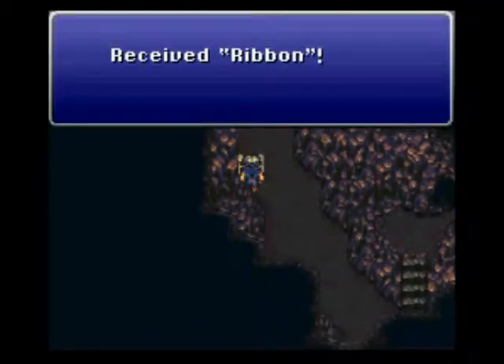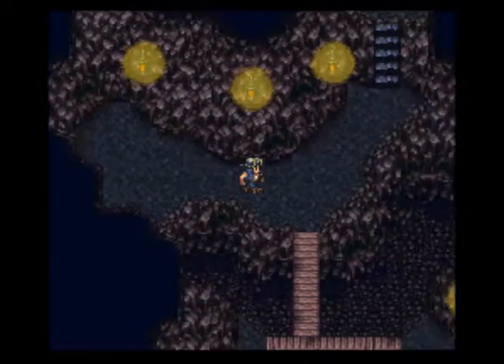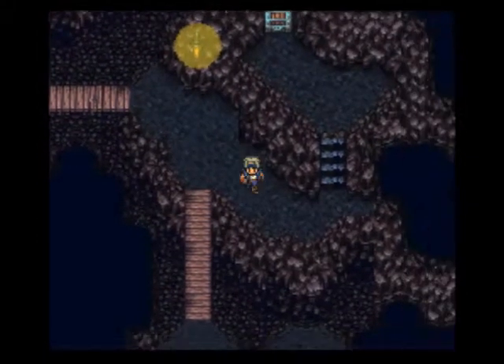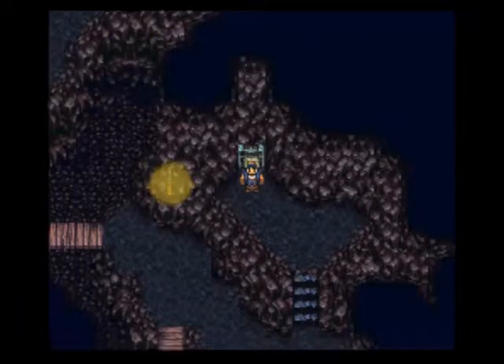Right here we get another ribbon from upgrading it. Now there are a couple more chests I want to get, and then we're done here. We get an elixir. And we get a pod bracelet. Now you want to hold on to this — do not sell this or do anything with it. I'll show you what to do with it later.